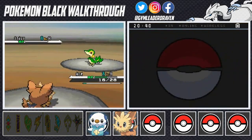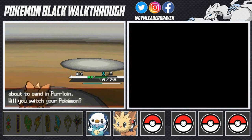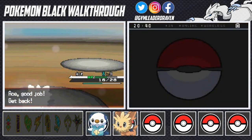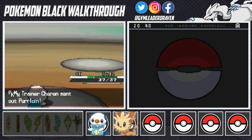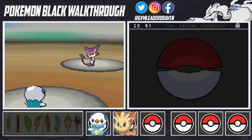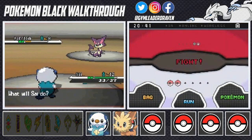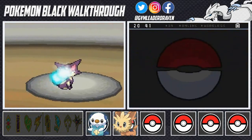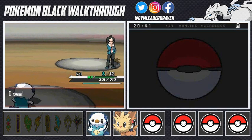One more attack finishes off Snivy — eat it! Ace gains more experience points. Cheren sends out Purloin next; cat Pokemon are always weak against Water types, so let's go with Oshawott using Water Gun. Water Gun nearly takes it out but Scratch isn't very effective. Another Water Gun for the win! We defeated Cheren — domination right there.